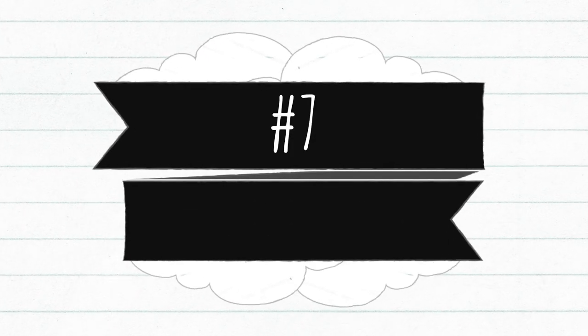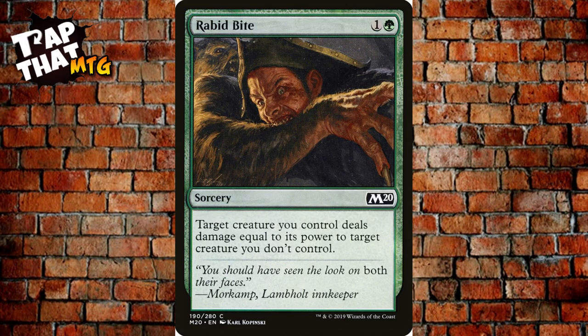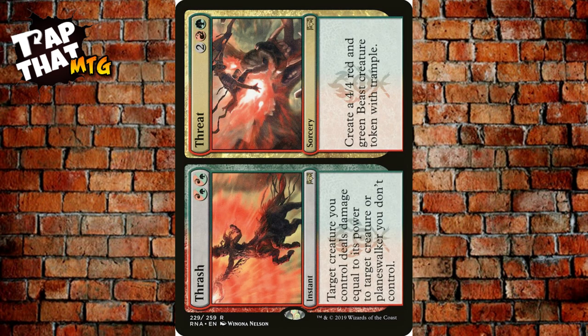For tweaks: removal was a concern. Rabid Bite is an easy, cheap card most people have that works great with big creatures. Thrashing Brontodon costs one and two green — a 3/4 that you can sacrifice to destroy target artifact or enchantment. The versatility to hit artifacts or enchantments is really useful since artifacts can be hard to deal with otherwise.